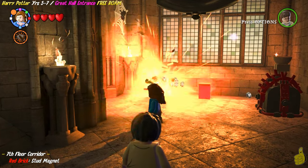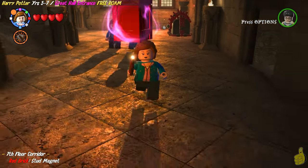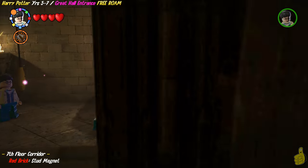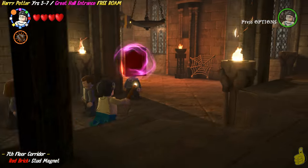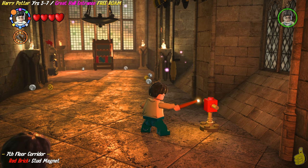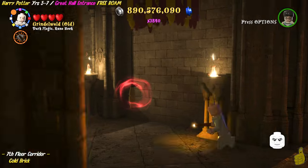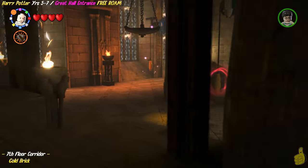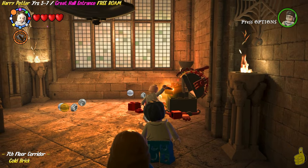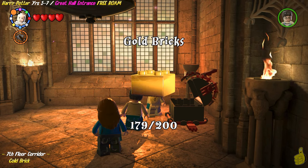The red brick is actually in the left little corridor here. There was a silver statue here — I accidentally zapped him during the story section when we were coming through here — so that's why the red brick was already on the ground. It is the stud magnet, so this one could have provided some use earlier. In that back left corner, right by where we got the red brick before we took it to the owl, there is a box — go ahead and shake it up and grab the gold brick. I think that's everything!